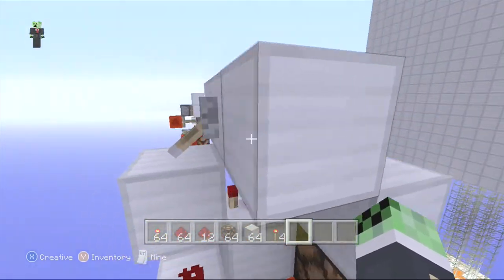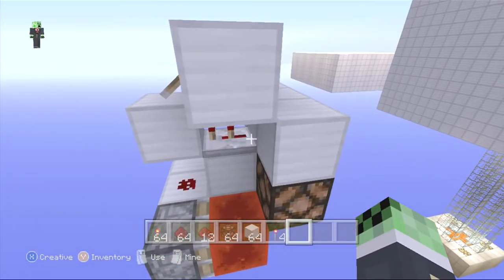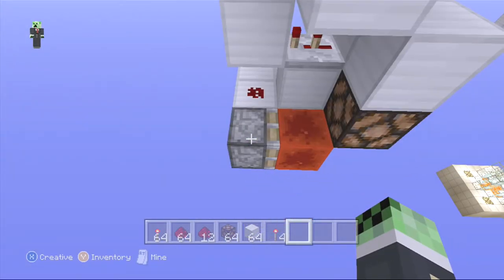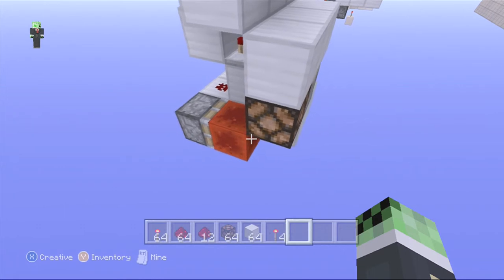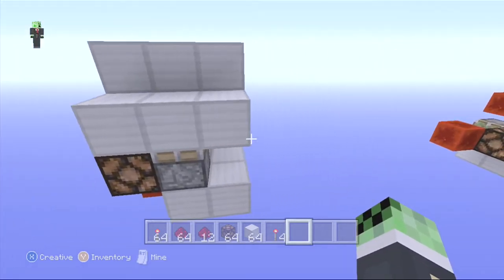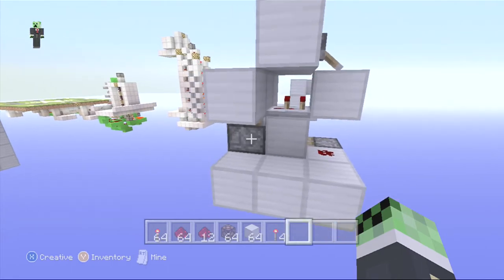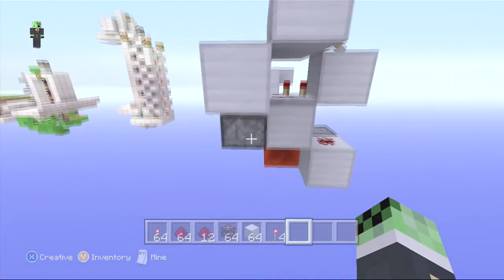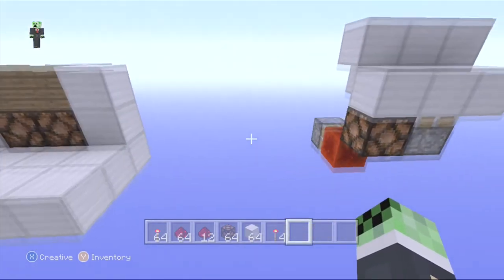I didn't explain how this one worked. Obviously this lever powers this block, which powers this redstone dust, which this repeater pulls out of that block, and it powers this redstone dust, which pushes this piston over and creates that one tick thing — a T flip-flop, if you want to get technical with it. And it powers this. I don't completely understand how this piston gets powered — there's no redstone or anything under here — but as you can see it works, and I'm not gonna complain.